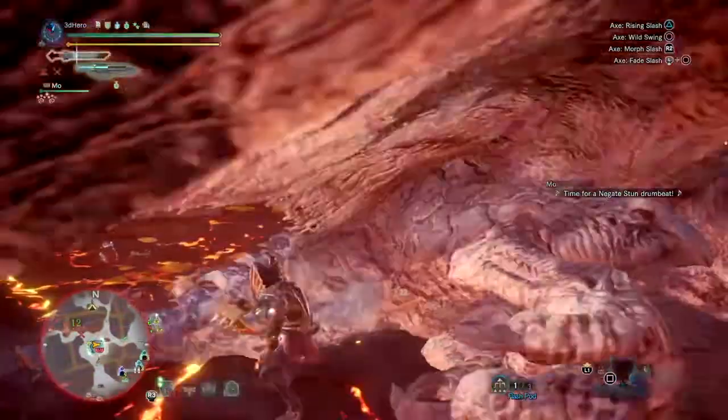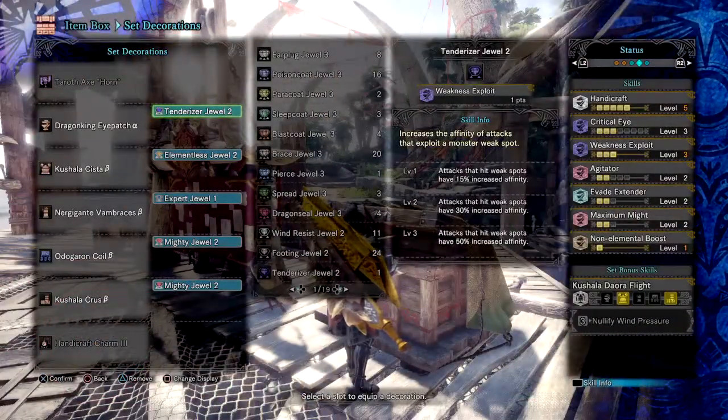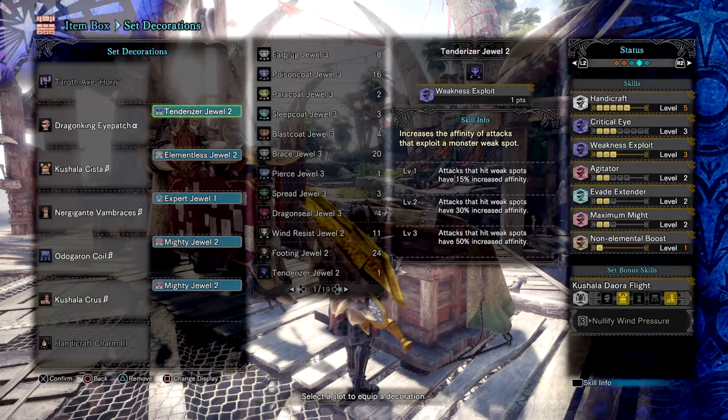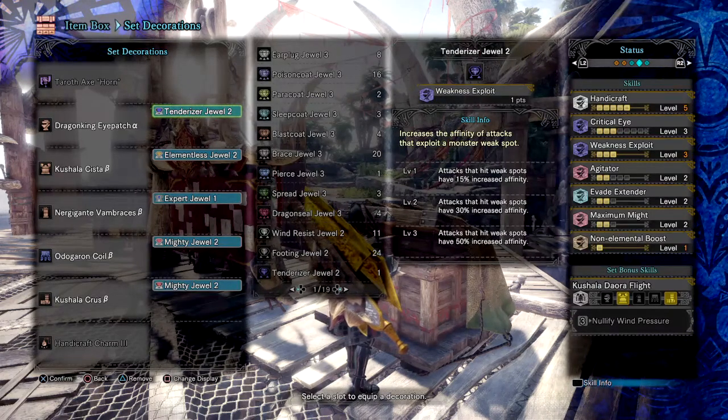Here are the general skills — and like always, you can change them to your own liking. First I have Handicraft 5 at max so I can reach white sharpness and do more damage overall. Then I have Critical Eye 3 for the 10% affinity, which works toward negating the minus affinity along with Maximum Might so you can have clean, sharp damage at all times. Next I have Weakness Exploit 3 for that extra damage upon weak points.